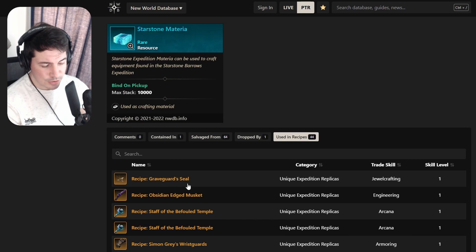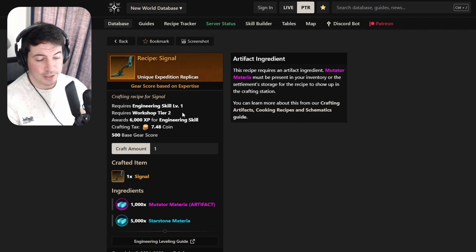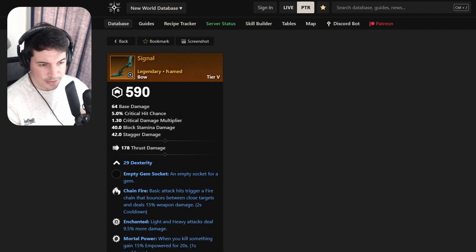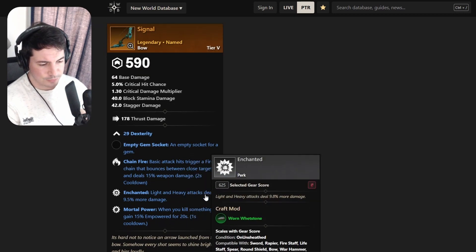Now we're moving on to the Starstone one - you can craft this with Starstone Materia. The first item is a bow called Signal. It comes with Chain Fire, Dexterity, Enchanted, and Mortal Empowerment. Basically three damage perks, but you need to kill somebody to activate the empower. Maybe not the best, but pretty good - two solid damage perks with potential for a lot of damage after a kill.